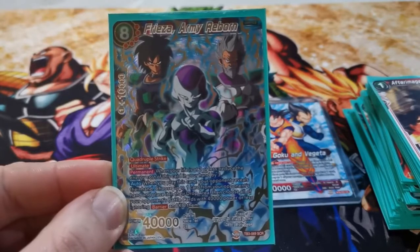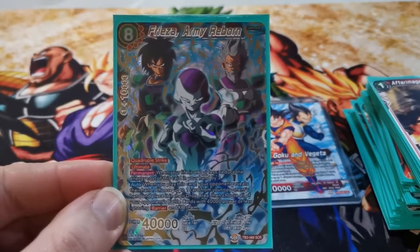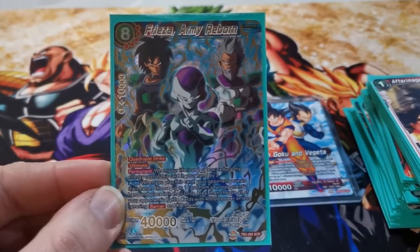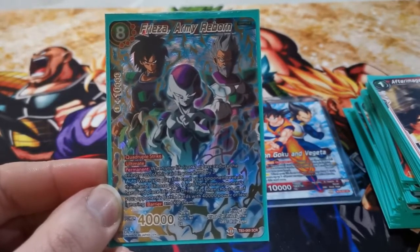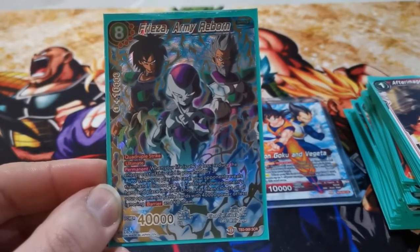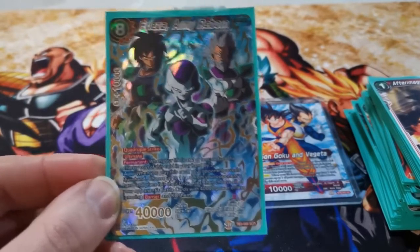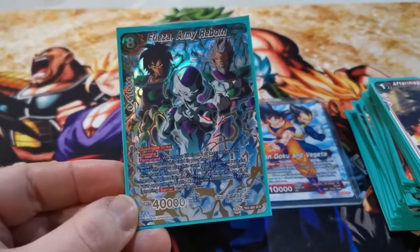I have played this a few times and it has won me a couple of games, though not as many as Jiren has — Jiren's the main winner. If my life is two or less, he becomes a five-drop, five specific immunity, I can look at my opponent's hand, dump one card, and then he blows up everything on the board on my opponent's side that's 40k or less. He has barrier and he's a 40k quad strike. So if I can get rid of them, get him down, swing — 40k quad strike.